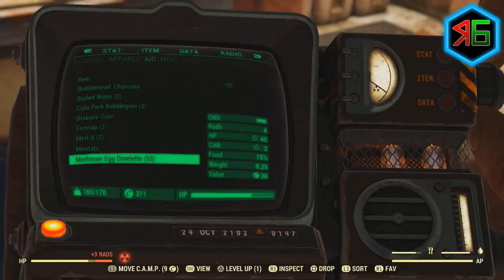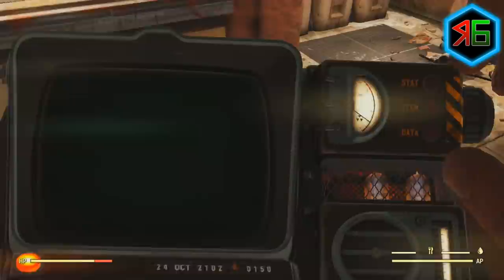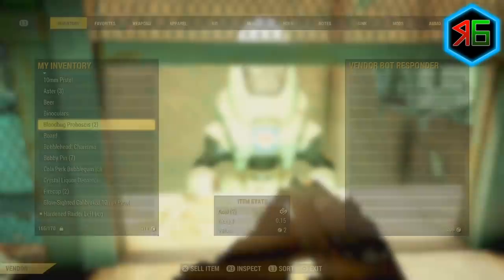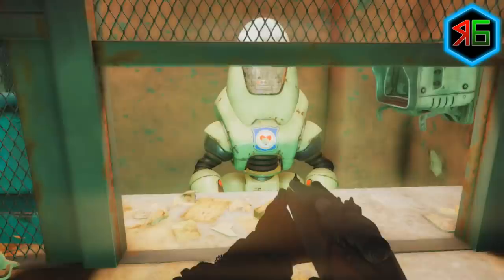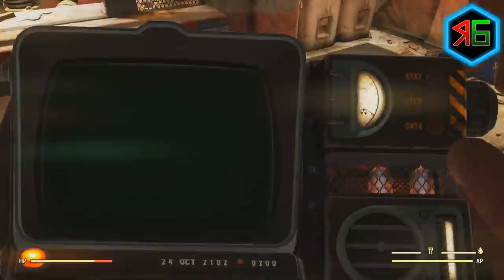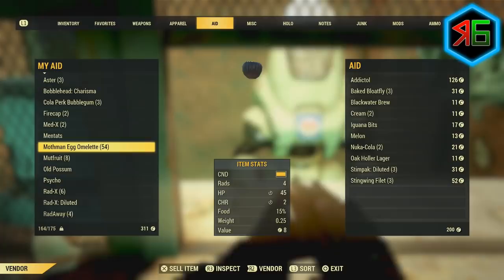The Charisma boost from eating an omelette lasted over half an hour. Eating another omelette didn't increase the price further, so I tried drinking a bottle of beer from my inventory, which gives extra Charisma — and that increased the vendor price again to eight caps. With a fully leveled Hard Bargain card I probably would have gotten at least ten caps or more, and there are likely other ways to stack Charisma as well.